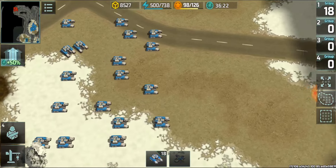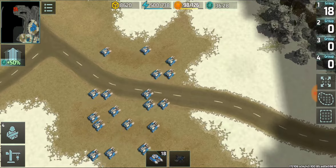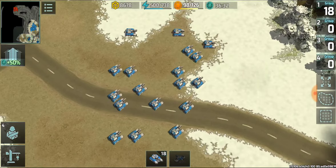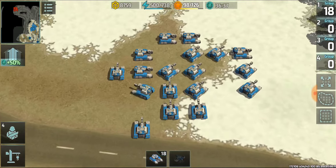Eighteen hammers surviving — that's almost 50% of the hammers surviving against double the number of jaguars. In equal numbers, hammers are no match, but in double numbers they actually crush the jaguars. Of course this is at rank 12 because hammers have more upgrades available at this rank, while jaguars don't have as many upgrades available in comparison.